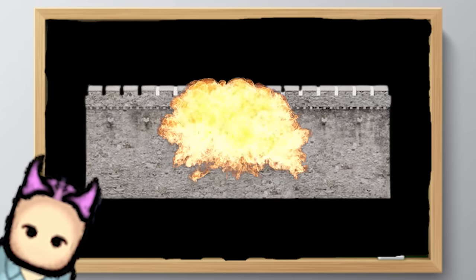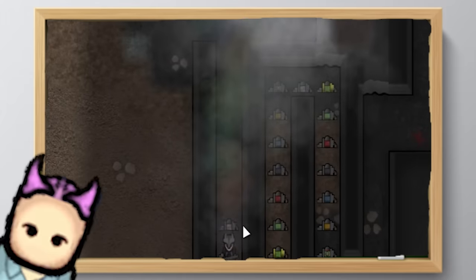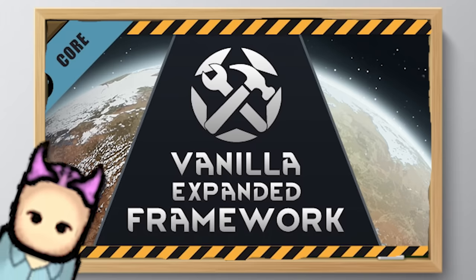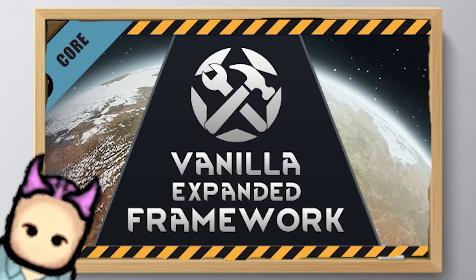Plan for when the walls come down or something goes wrong. Make more than one killbox so enemies have to go through multiple boxes of turrets before reaching your colonists. Put turrets inside the base to slow them down while you set up a defensive line. IEDs within and outside the box will hit enemies who chase you.